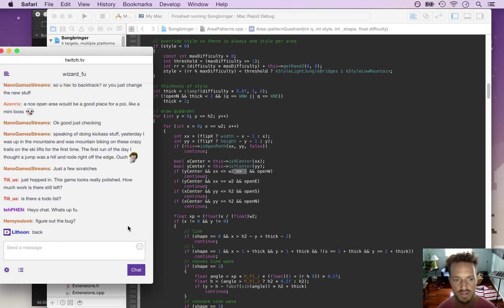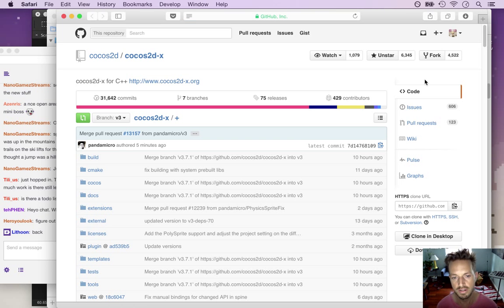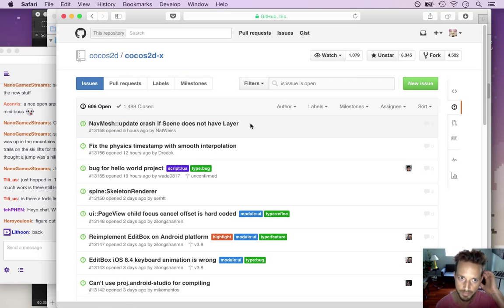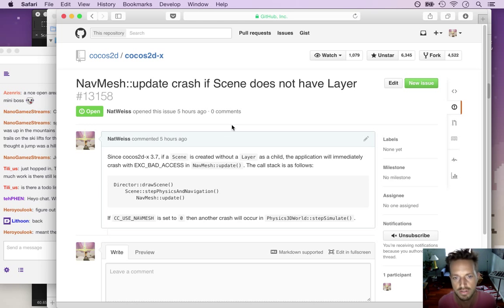If you were watching yesterday's stream, I was working on upgrading Rapid Game. The problem was a bug in the newest version of Cocos2DX - I submitted a bug to the Cocos2DX team. Basically if you create a scene and you don't give it a layer, that used to be okay, but now in Cocos 3DX everything that is a scene or a layer is all nodes. Technically you should be able to have a scene without any layers.